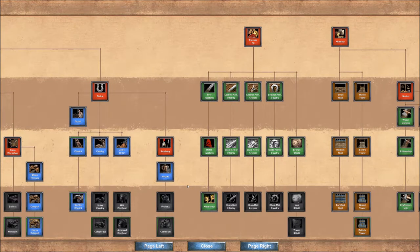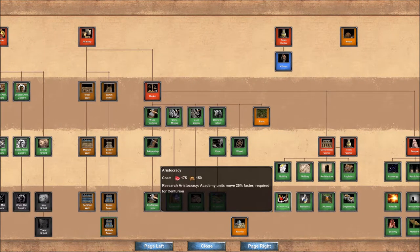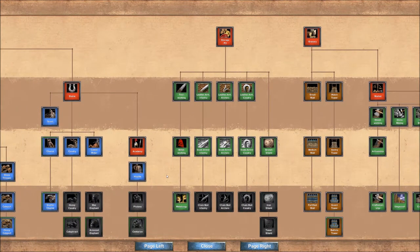Next, just like with the Assyrians, we see an academy that really doesn't stand out. You get pretty good hoplites in the bronze age if you truly need them, and unlike the Assyrians you do get aristocracy, which makes your hoplites move faster in the iron age. But since you don't get phalanx nor the defense upgrades, using them past the bronze age is probably not the greatest idea. So that is certainly a weakness.